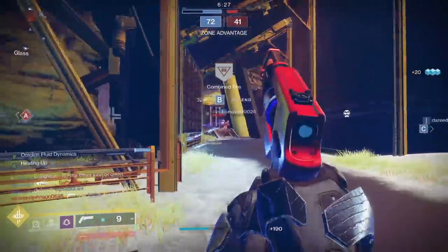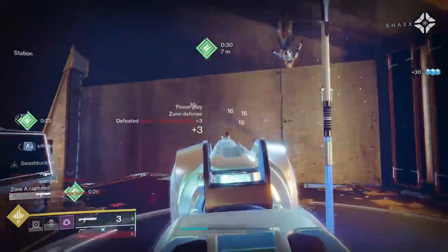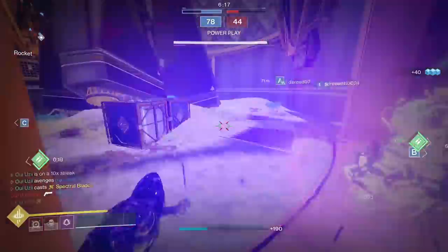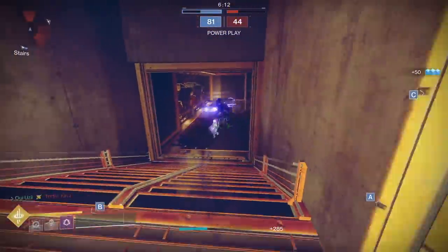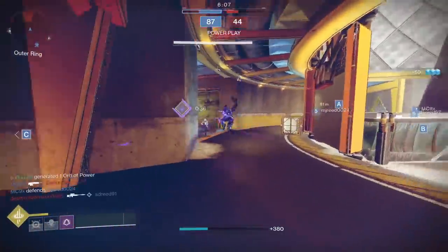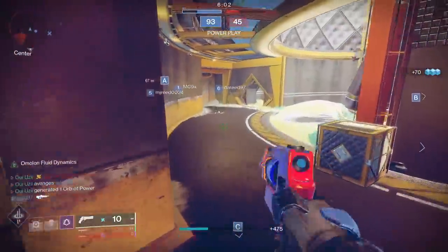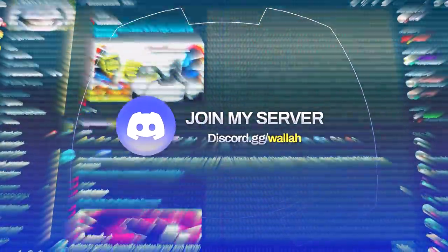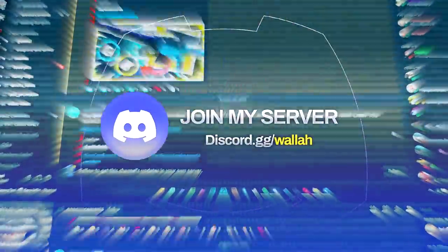We're capturing B right now. Flashword guy's dead — I think we should be able to push up just fine. We're going to probably pop my super in a sec. Two people — one on the right, one on the left — I'm going to push up. He's dead. I don't use this super too often. And then last one, there are people behind me though — two people outside — I don't think I'm going to challenge them. I'm going to kill Tetherman. Listen, I know you're bored — why not join the Discord? Discord.gg slash Wallah.